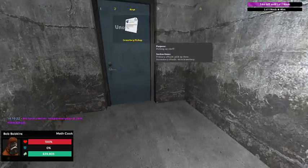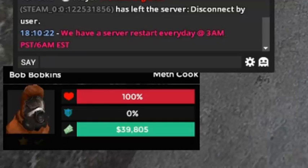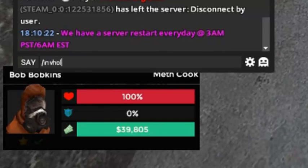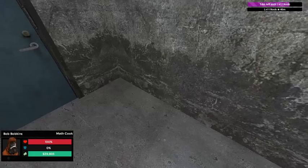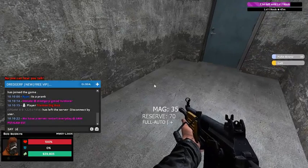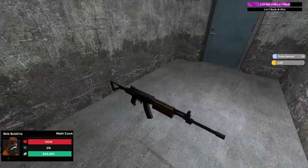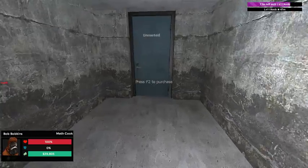I'm just going to quickly show you how to put guns in your inventory. If they have an inventory pickup thing, then it's good. You could do slash env holster and that'll put your gun that you're holding in your inventory. Or if you don't want to do that, you could do slash drop, take out your inventory pickup, and click E on it.